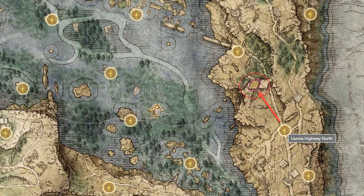The Glintstone Craftsman's Cookbook 3 can be found in a chest at Highway Lookout Tower in Eastern Lyernia.